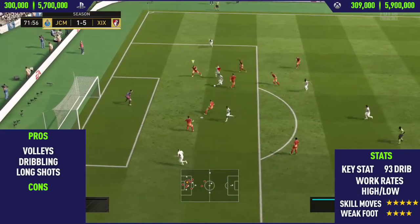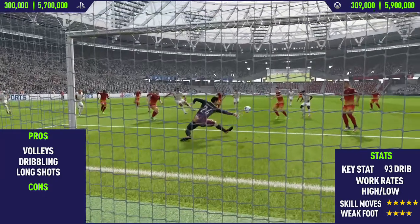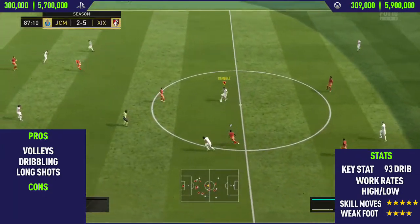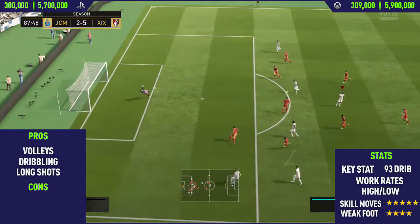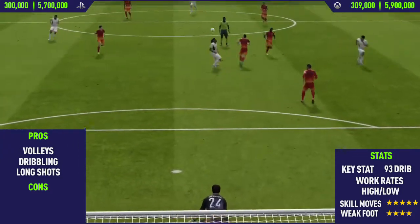Getting to this card's key stat — 93 dribbling. As I've already mentioned, this guy's dribbling is absolutely crazy. He has high-low work rates, but it's the perfect work rates for a striker in my opinion, which is the position where I decided to play Ronaldinho. And look at that goal — what an absolutely crazy goal from Ronaldinho.